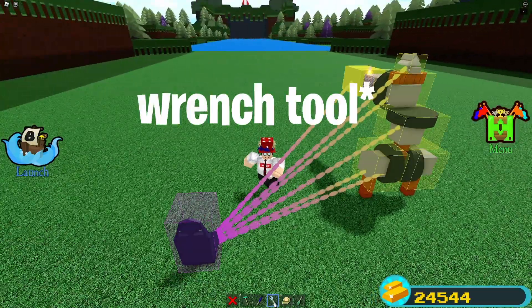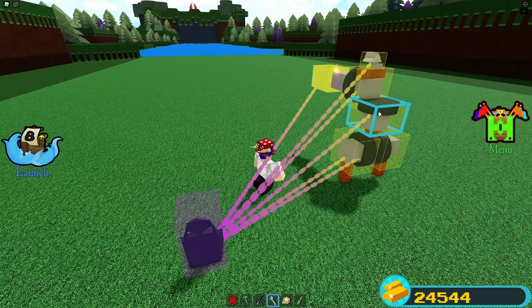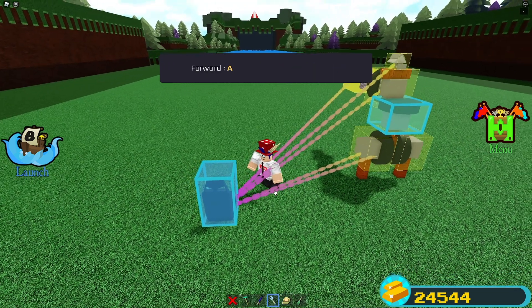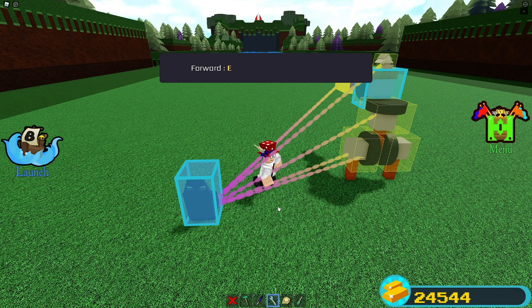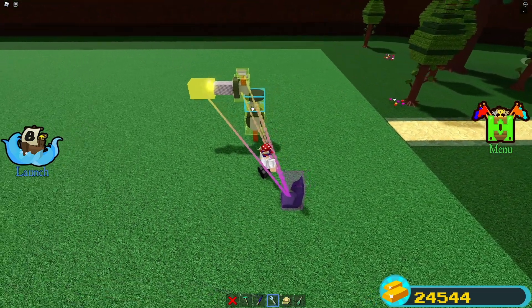Get out your screwdriver tool and click on the two side wheels separately — unbind each one and then rebind them. Set one to A and the other to D. For the top wheel, unbind it and set it to E and Q. That's pretty much it for the controls.